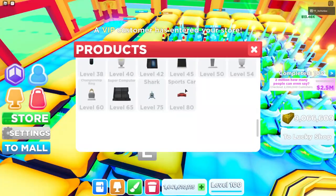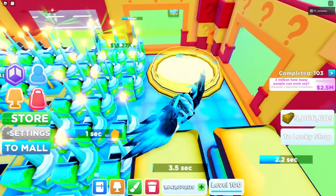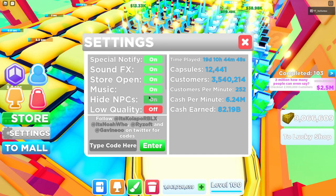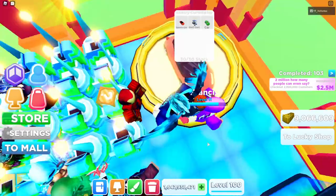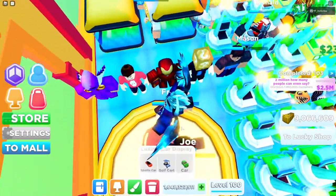We also have a new product — the sports car. I'm not sure if the super applicator can hold it considering the car is pretty big, but it also has 30 stock, so it can last quite a while. I'm turning on NPCs now — it might get a little laggy — but let's see if someone can grab something and we can check how much money they give.